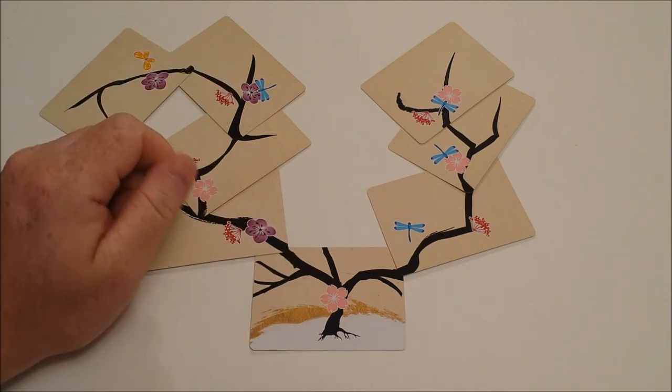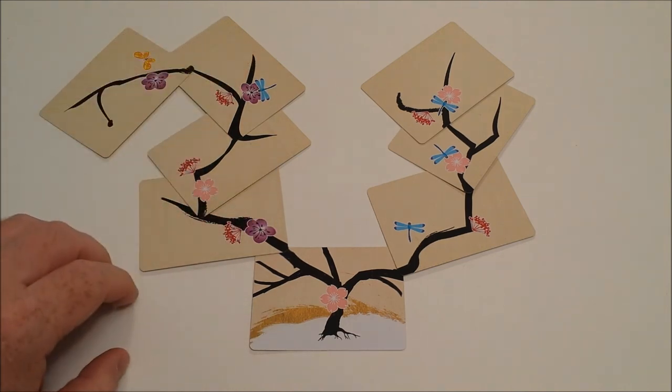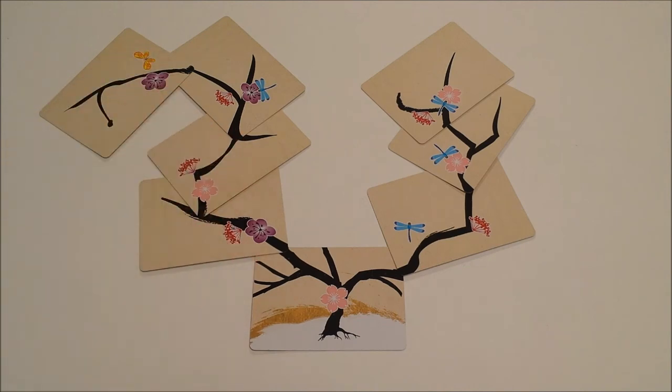When it comes to scoring, you'll receive one point for each feature that is in a contiguous line. If it scores ten or more, that section is pruned from the tree and placed in your collection, and play continues.